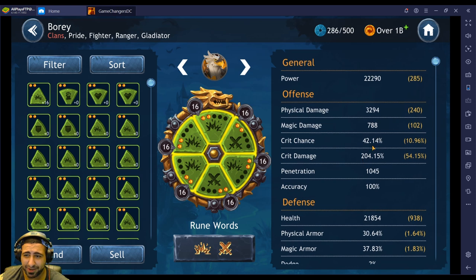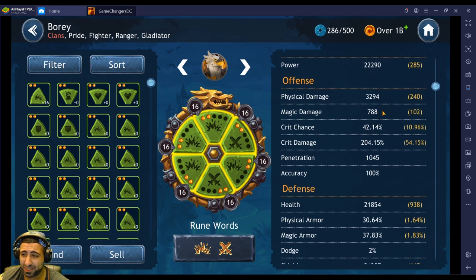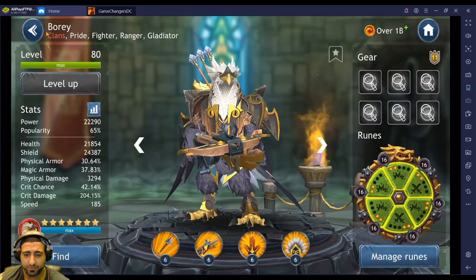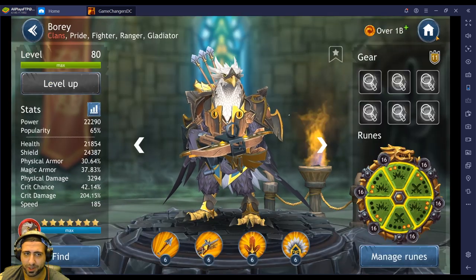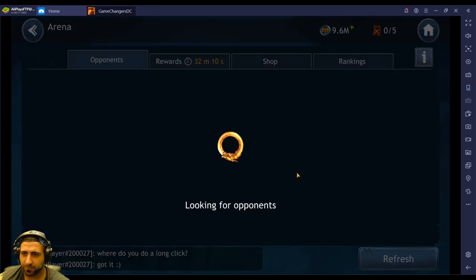Looking at his total stats now — click Manage Runes — he's got 3294 physical damage. Obviously if you go with full damage runes you'll have a higher physical damage rating than this. I might do that in a different video, but not right now.